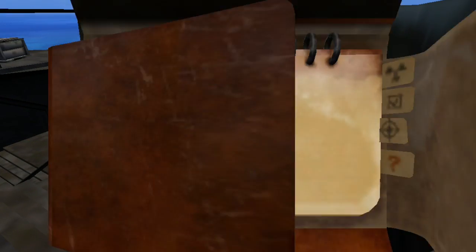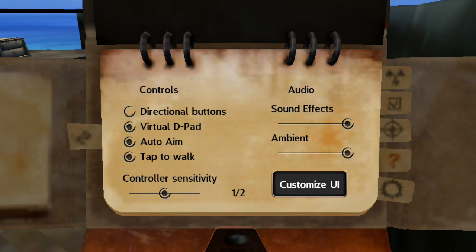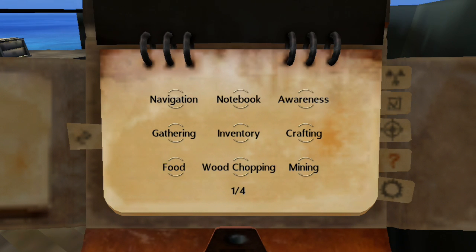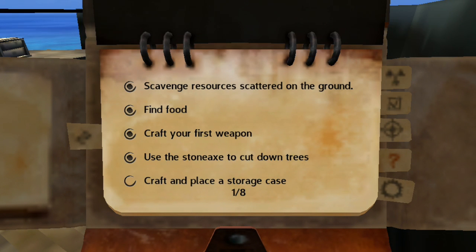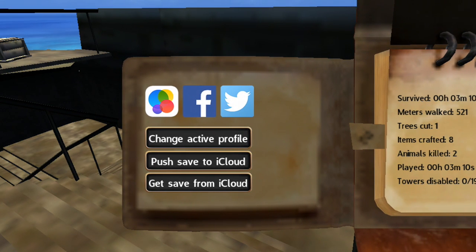This particular journal entry is just a storytelling one and didn't have anything directly useful, but journal entries definitely help you because you need them for the codes they give you. Those codes will help you take down the conduits, or Tesla towers, on the island.